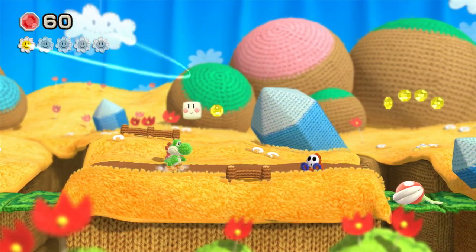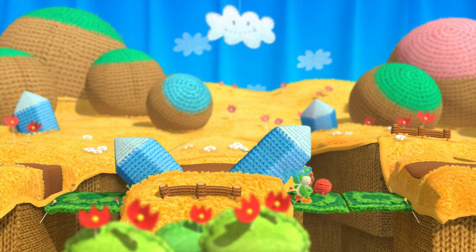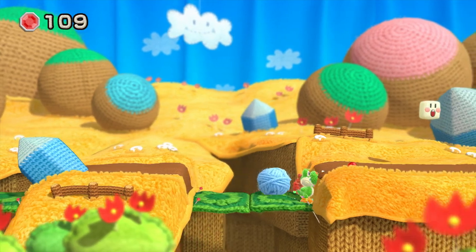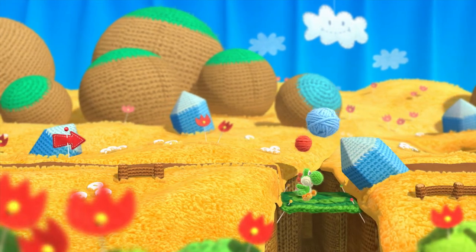I'll jump up here and these are the daisies I was speaking about earlier, so we can get them. I think that's collectibles. And there's a bit of loose thread knocking around here in a bow - I'm going to eat that, it's going to make me a big ball and I'll get some gems. The gems come in handy as well, they're another collectible in the game.